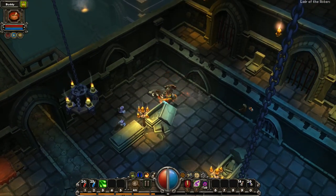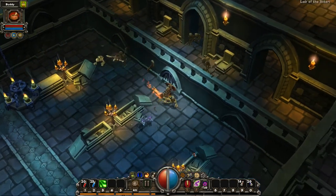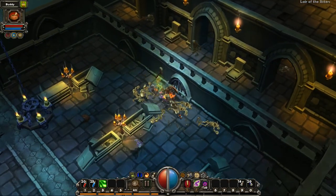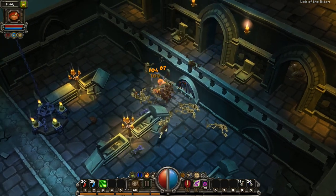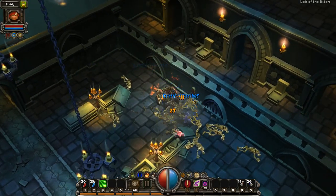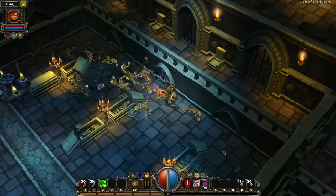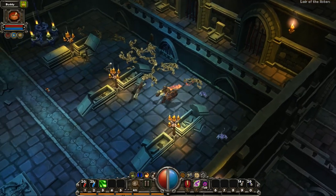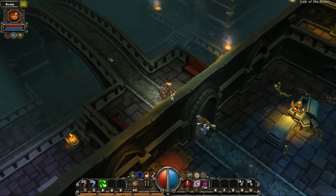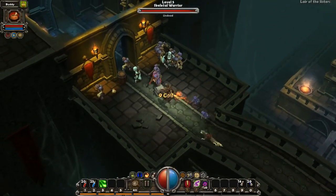There's a chest over here and a lever — hit that. What does that do? That brings these guys out, they're just going to come out here and flood us. Don't worry — big pile of bones. That was fun. Let's keep going. A chest — of course it's not going to cooperate.